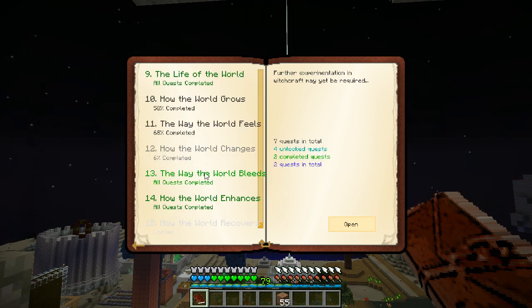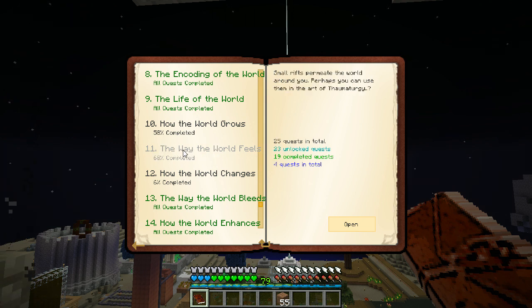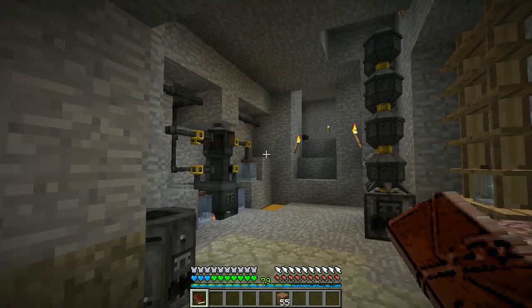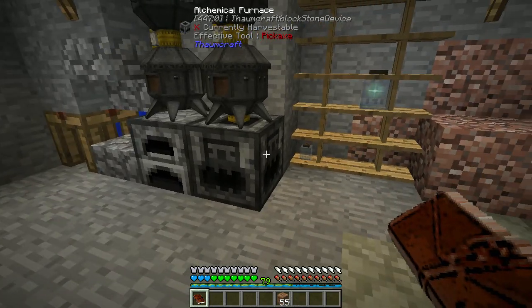Wait, that's the wrong one. Which one am I trying to do? Oh, did I not click that? I thought I did. Nope, I didn't. Alright, oh yeah, we're making the staff here. So we have to do some infusion. We should be good with infusion stuff now, I think.